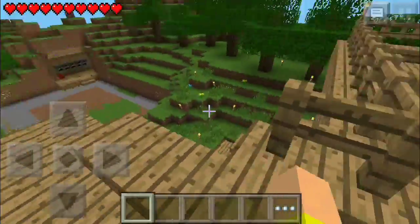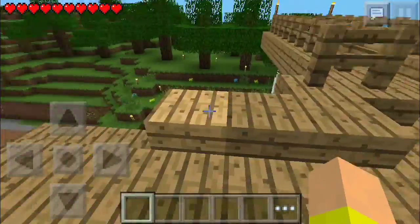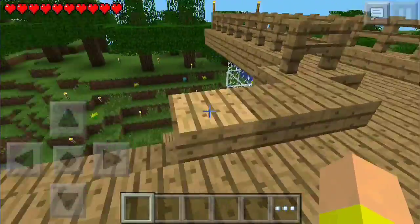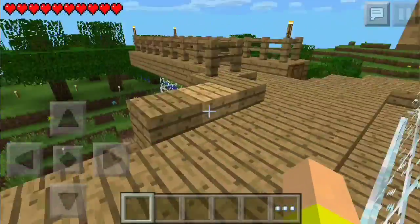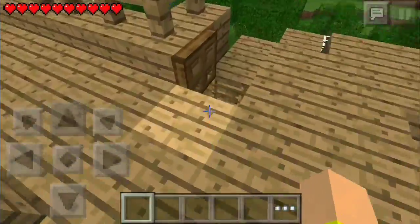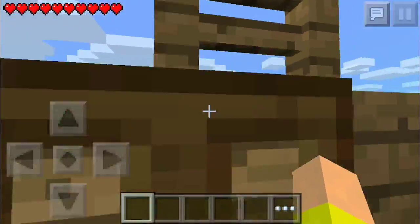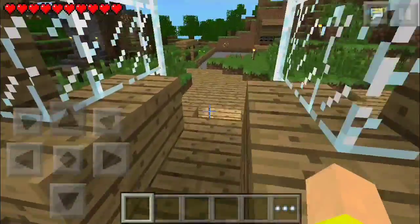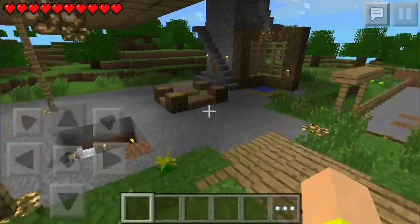I've been playing a lot and randomly a lot of this stuff went away. It used to have slabs across here all the way to here, and then fences on top. I have no idea what happened but it's gone - that's pretty much all I gotta say.